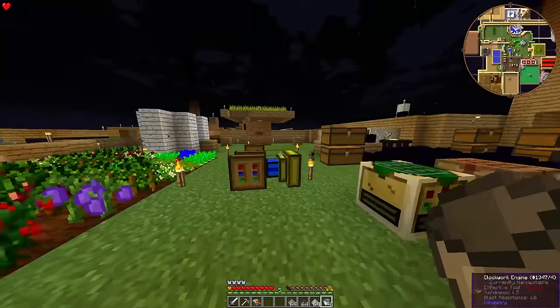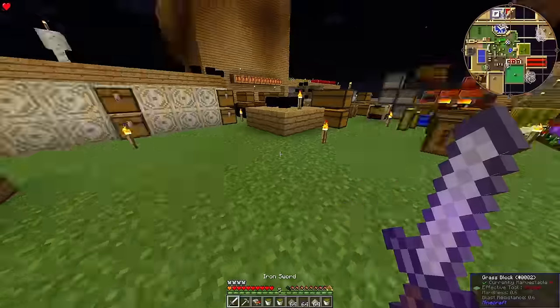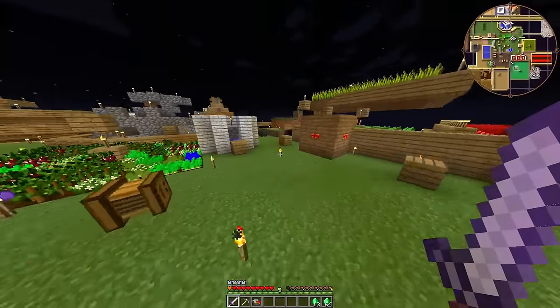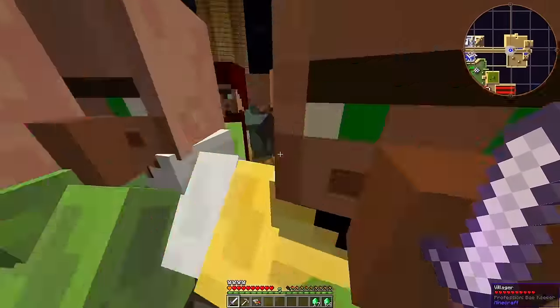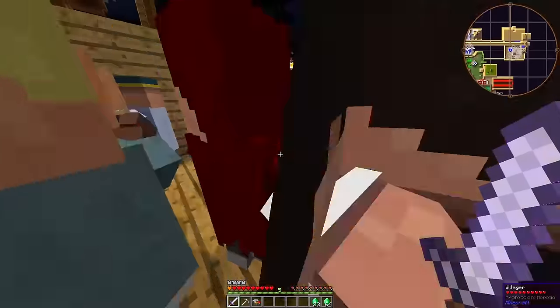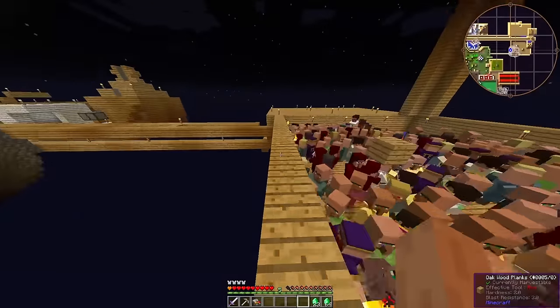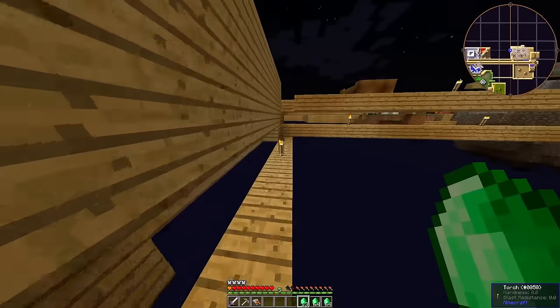The second step is harvesting and collecting all of my passive production stuff. The emerald situation is kind of ridiculous at this point, and I love it. I plan on making a massive swimming pool with signs and a collection area underneath that I can just throw thousands of villagers into later on, and it's going to be great.